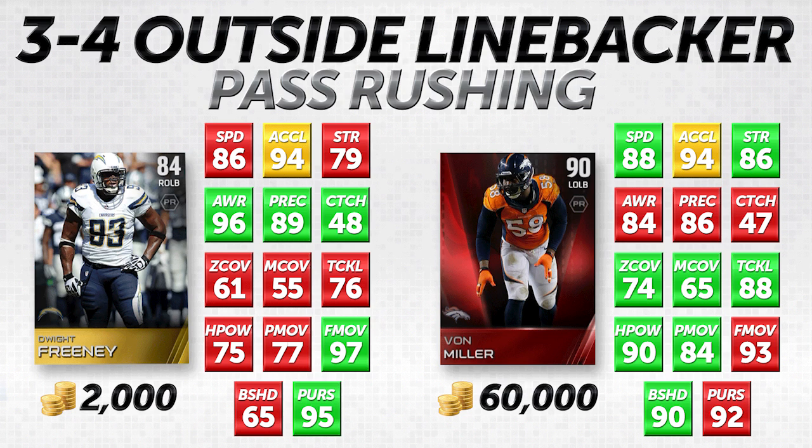Pass rushing. Now, I did also include some attributes for things like coverage and run support as well, just because I want to make sure that people understand where these specific players stand in those categories, in case you try to use them as a coverage linebacker or in run support — which every linebacker is going to have to be in run support at some point. So all of that does matter, but we're specifically focusing on pass rushing today.